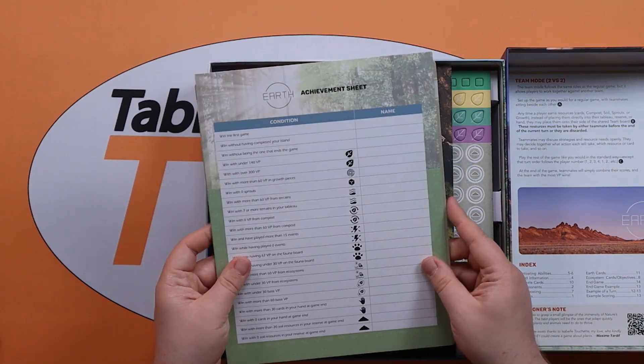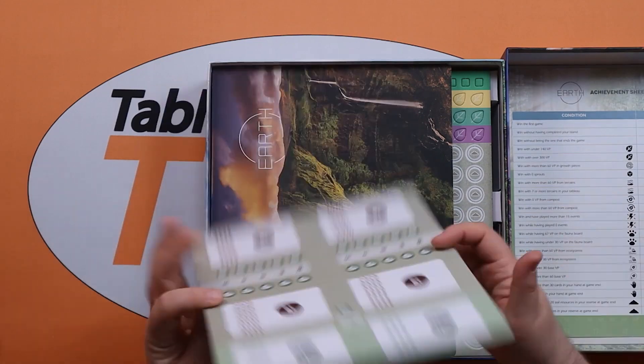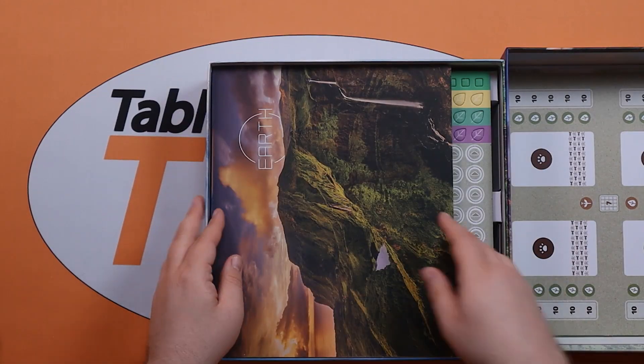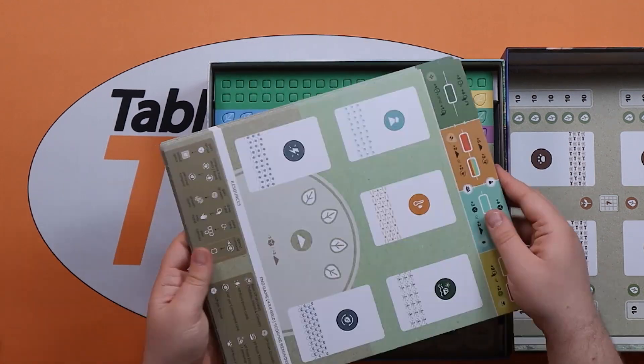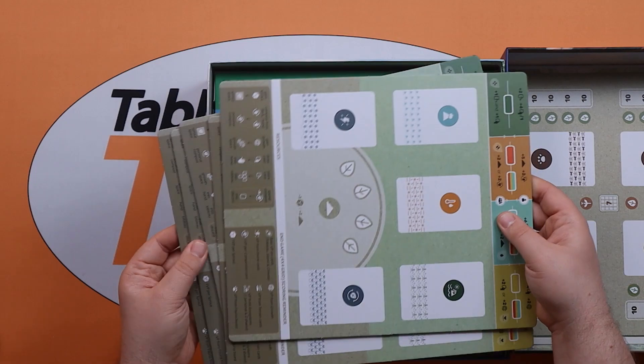Then we've got our achievement sheet, so you're naming the Hall of Fame. There's a points board and then the player boards. So these are our player boards - I think we're going to be building up our island on these.